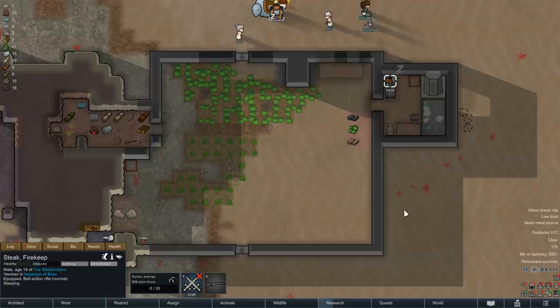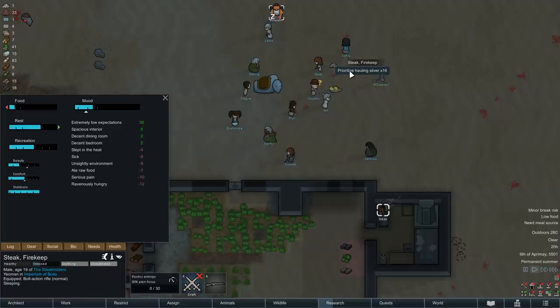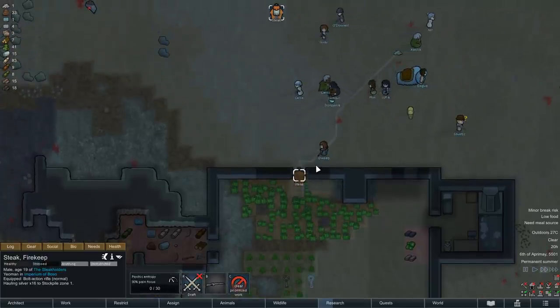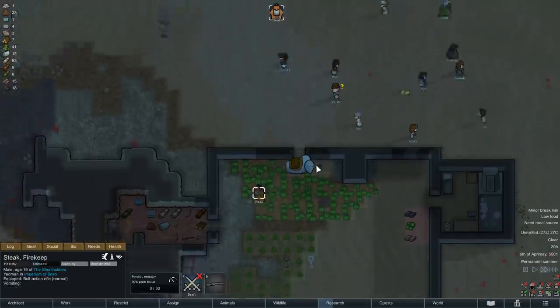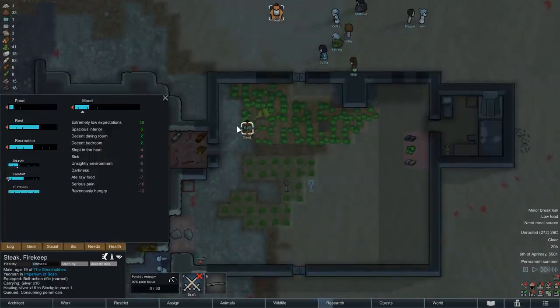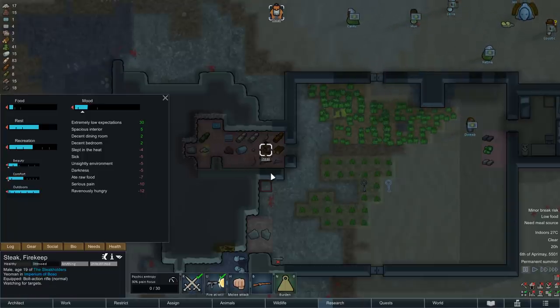Even though it's only late afternoon, Steak is currently getting some rest, and that is also how his day continues well into the evening, until it is time to haul back the remaining silver that we made via trade in the last episode. As that is happening, we can also see our visitor Dweeb, who is about to use our small shelter to eat a meal.